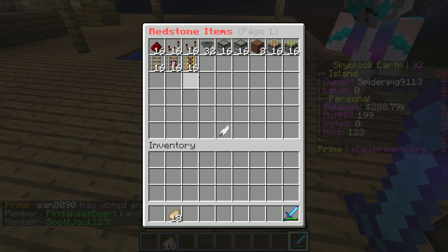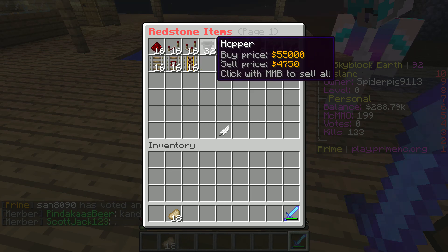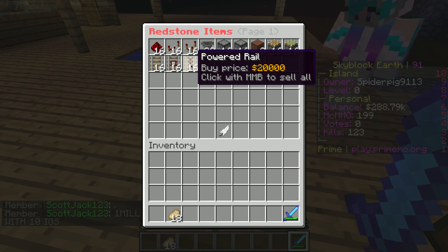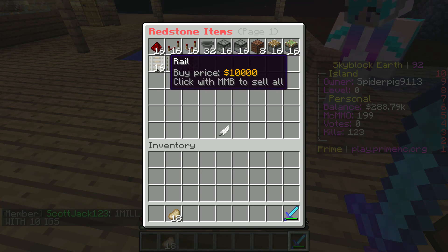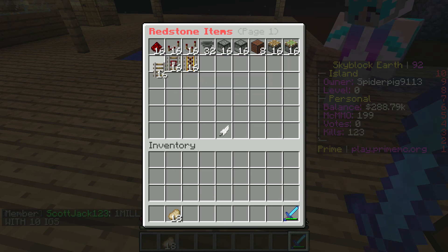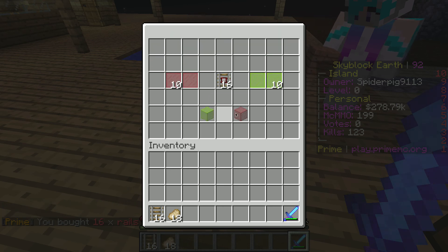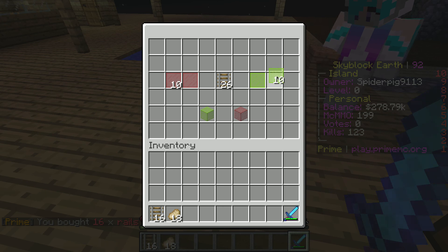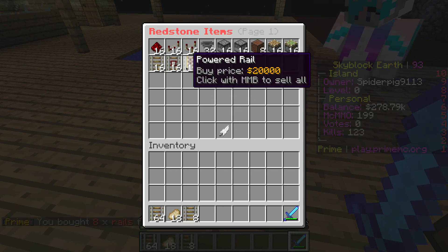We basically only need powered rails and regular rail. Like a stack of these, I guess — that should be enough. Maybe sixteen powered rails should be about enough, or maybe just a bit more.